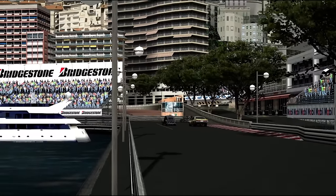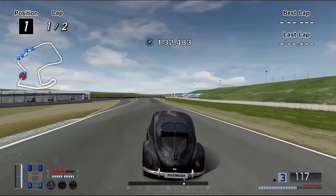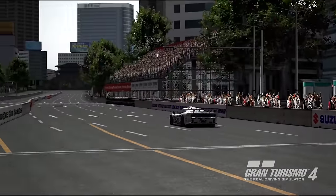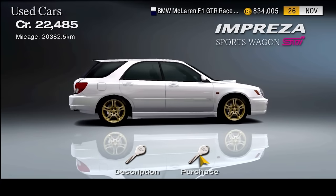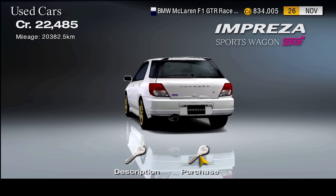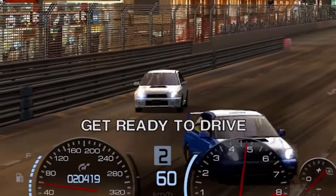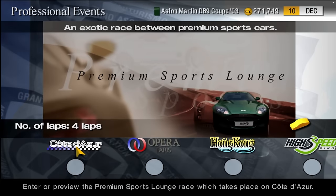I took the McLaren into the Supercar Festival, which it honestly just cruised through. There are only three things left to do: the Wagon Cup, Boxer Spirit Cup, and the Sports Lounge event. As I said at the start of the video, I can buy cars if I want instead of hunting them. So I bought a Subaru wagon for two cups and a DB9 for the Sports Lounge event. The wagon one was pretty simple without any upgrades. The Boxer Spirit Cup definitely needed one. The Sports Lounge requires a car worth over 100,000 credits, which is where our DB9 comes in.